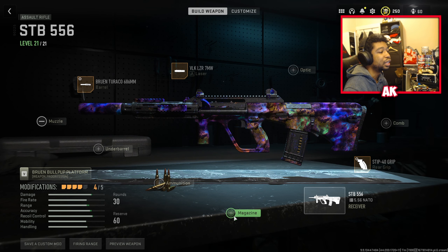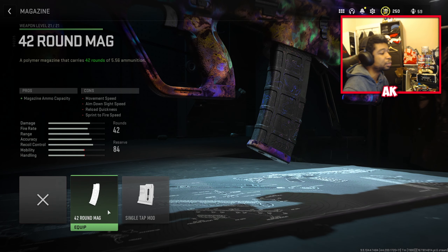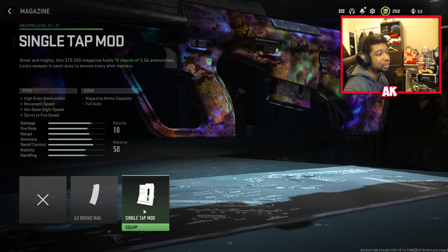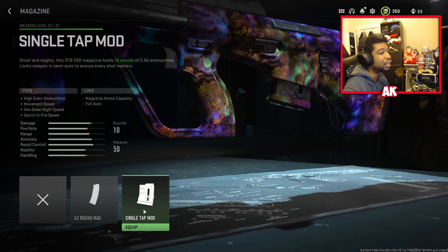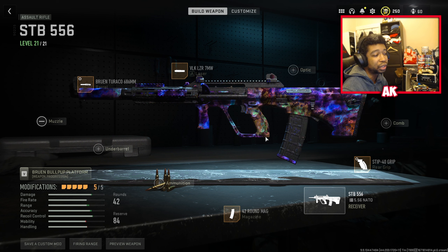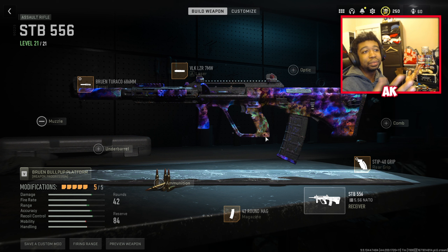Last but not least, your magazine attachment is going to be the 42 round mag. To be completely honest, I have no idea what the single tap mod does and I certainly would not touch it. Just go with the safe route — the 42 round mag is the best option here. That extra 12 rounds does certainly help a lot, as you'll see in the gameplay.